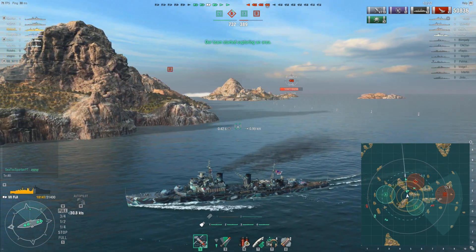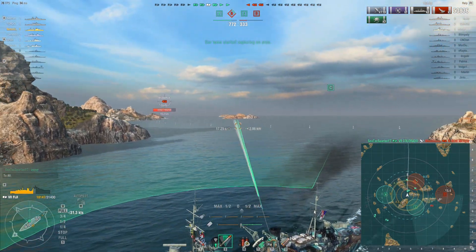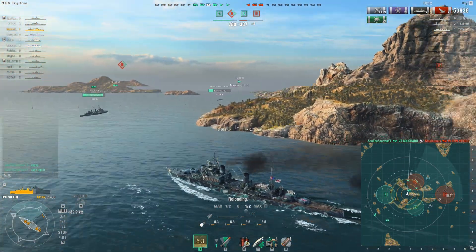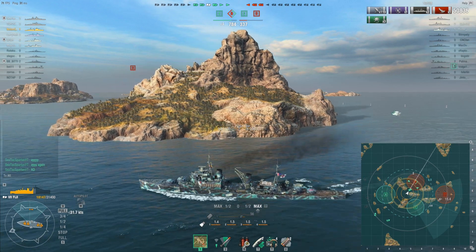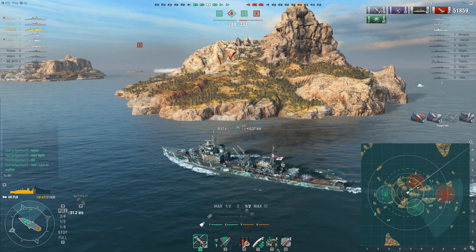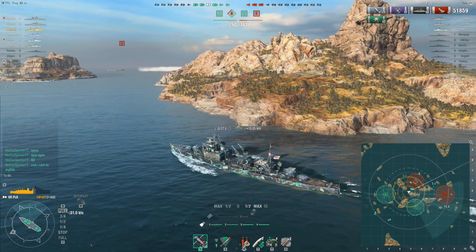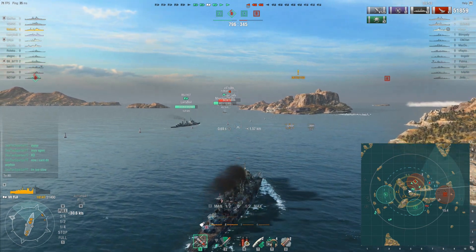It depends on how successful or unsuccessful they are. But it should be fun, right? Everyone wants to see the Hood, everyone wants to see the Kaga. The Kaga is going to have some interleaved torpedo bombers — three torpedoes forward, three torpedoes back, offset slightly. And for the Hood, it's got rockets as AA protection. I would just love to see that for myself. I'm very curious how it's going to be animated.